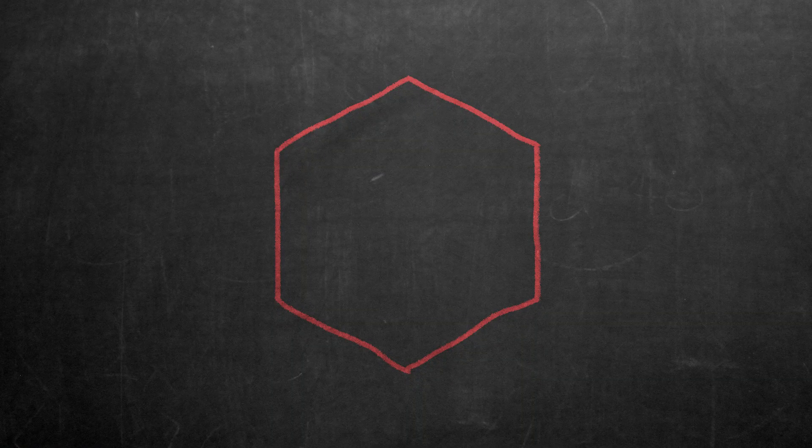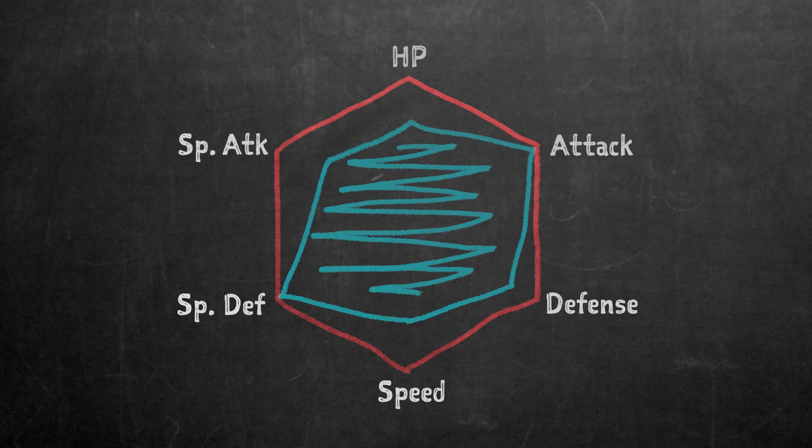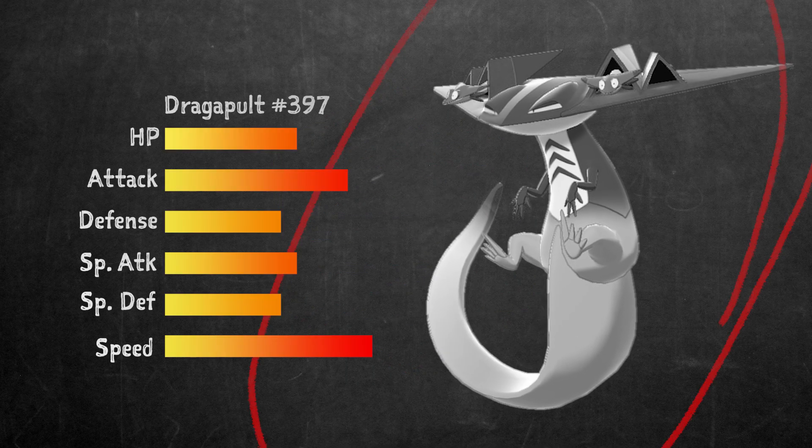You're probably familiar with the six battle stats: HP, Attack, Defense, Special Attack, Special Defense, and Speed. Each species of Pokémon has a general base value for each stat that determines its overall strengths and weaknesses. The average Dragapult, for example, has an exceptionally high speed stat, great attack, very good special attack, and then middling stats in HP and the defenses. But when you look at the actual numbers, these two Dragapults have very different stats.